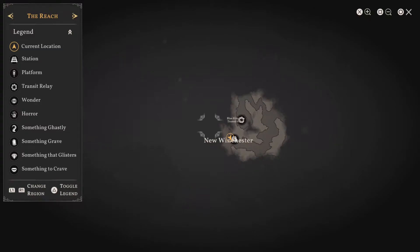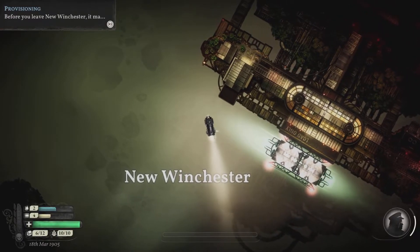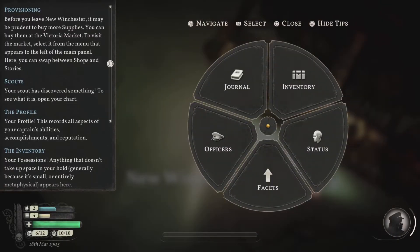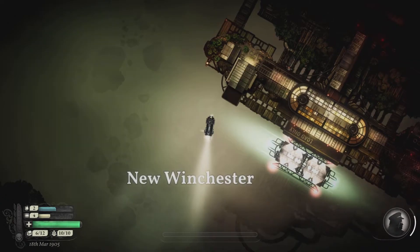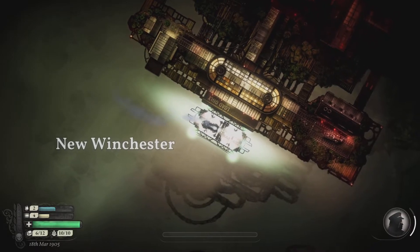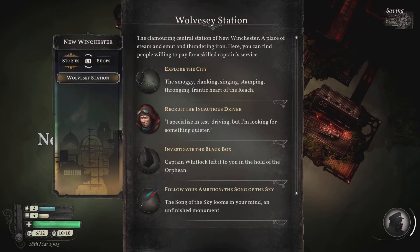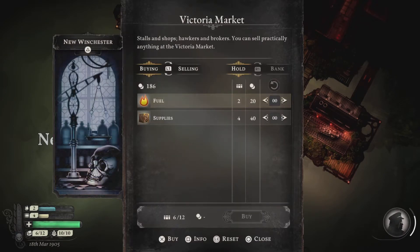Hello, my delicious viewers. Welcome back to Sunless Skies. So we had just left New Winchester. Provisioning — before you leave New Winchester, it may be prudent to buy more supplies. You can buy them at the Victoria Market. To visit the market, select it from the menu that appears on the left of the main panel. We're probably going to want to get more supplies, at least some more fuel. Let's go ahead and see about that. Alright, shops — let's go to the Victoria Market.